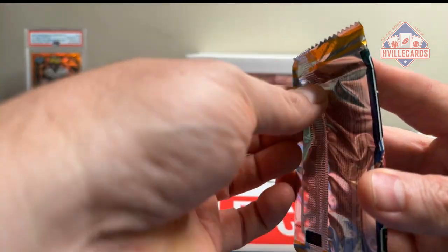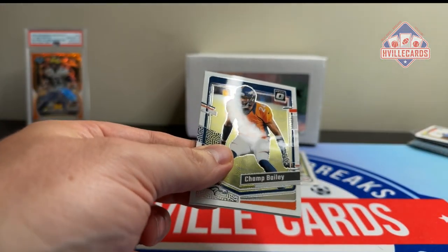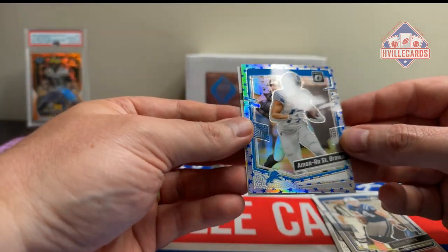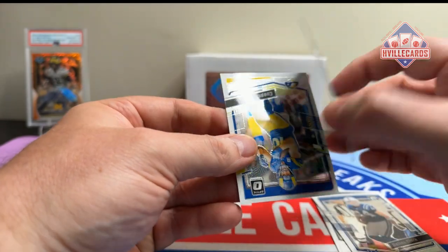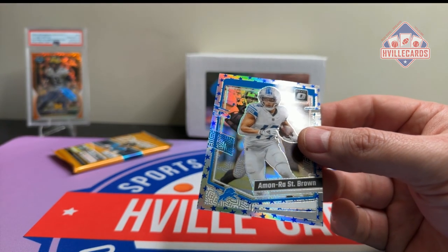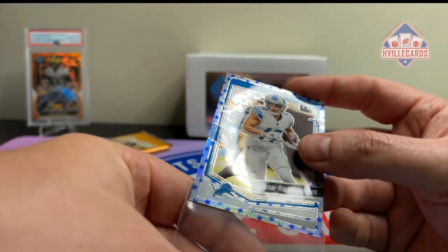We've got Optic Retail — y'all know my luck with that. We've got a Champ Bailey, Dallas Clark, Amon Ra, Silver Stars, and a Cooper Cup. Amon Ra, 22.